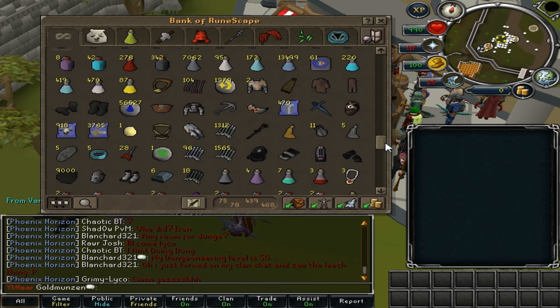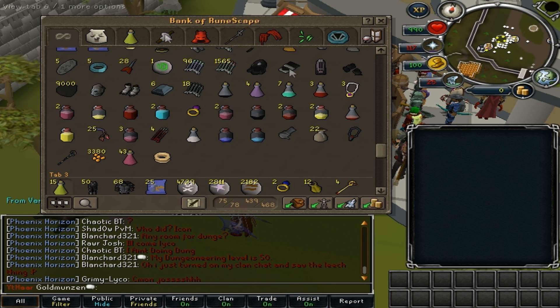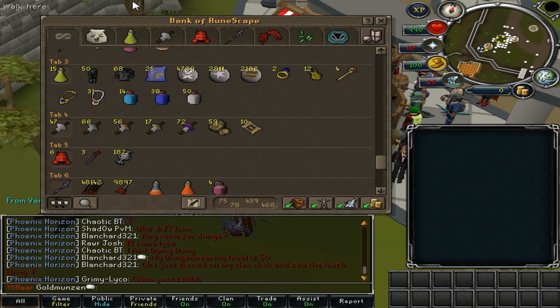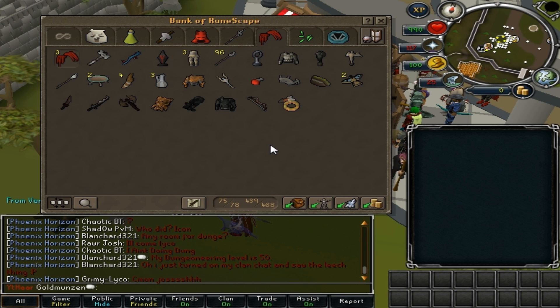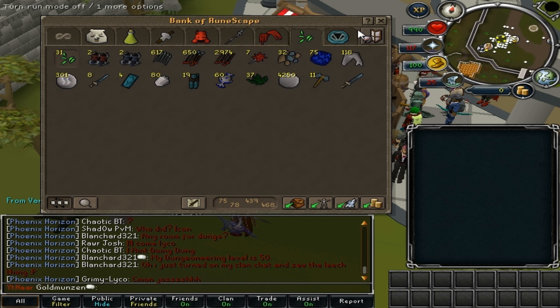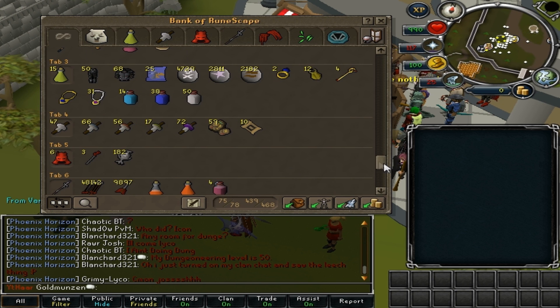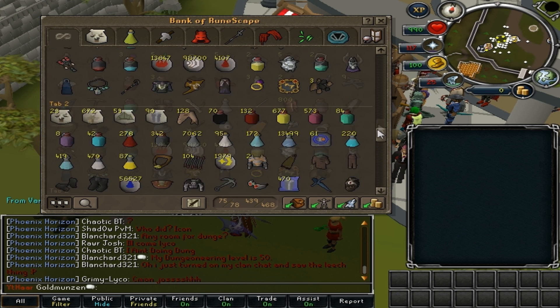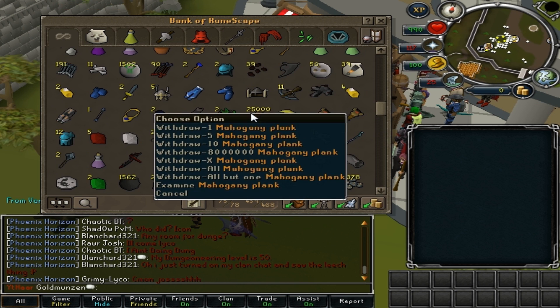That's my first series that's not only not PVM but also me losing money, which is kind of cool. Once I finish my Magerats and my Revs — here's the Rev tab and here's the Magerat tab — I'm going to be selling everything in my bank and giving it all away to friends and you guys in a big giveaway and drop party.